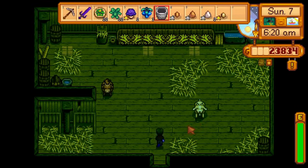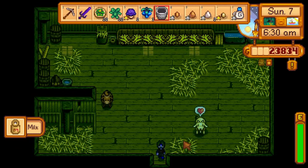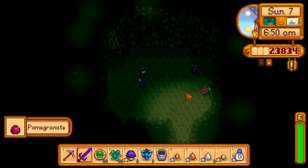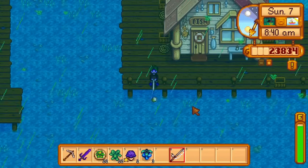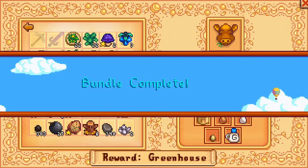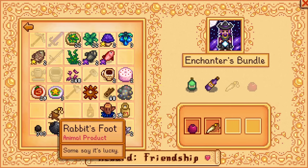I harvest a poppy, pet the animals, and milk my goat, getting a large goat's milk, which is enough to complete the animal bundle. I also get another pomegranate from the bat cave, useful for the artisan bundle. Then I go to the beach, fish a red snapper, and submit these items plus a hot pepper and rabbit's foot, getting me a cheese press and 5 beach warp totems from completing the animal bundle and ocean fishing bundle respectively.